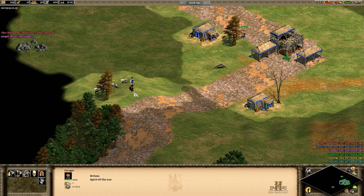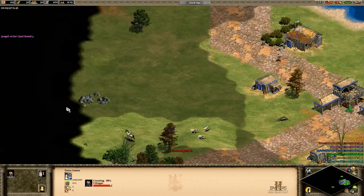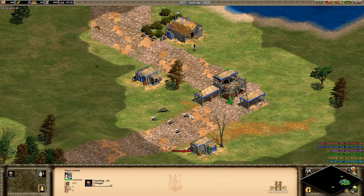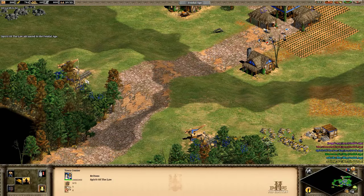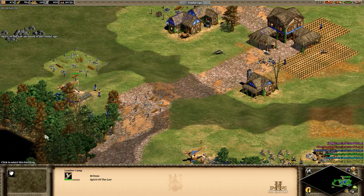Finally I find the sheep, so I'll send a few villagers to start gathering from those. The next few villagers I create will head to either the straggler trees around the town center, or if I have the wood I'll make a lumber camp. After this the idea is to transition back into a normal-ish build by putting the next four onto wood. In the end I'm a bit behind, but an otherwise disastrous start is mostly avoided.